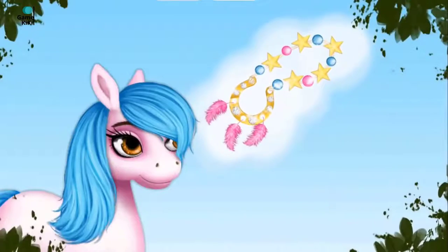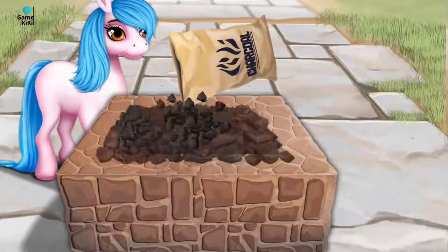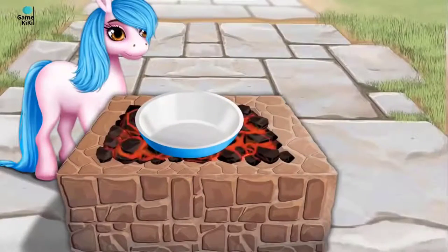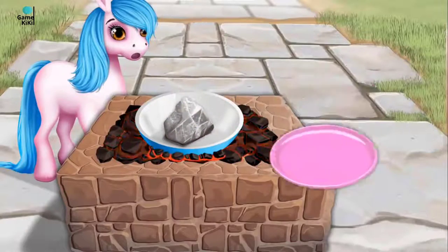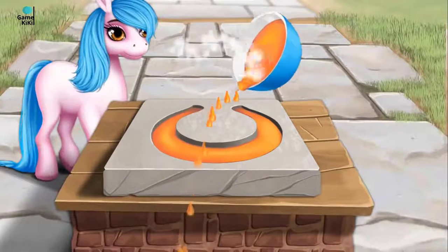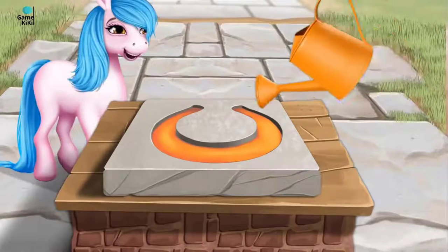I wish I had a necklace like this. First add some charcoal. Put the bowl above the fire. Great! Now we need some silver. Wait until it melts. Fill the form, please. Now cool it down.